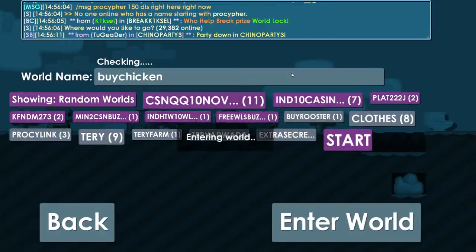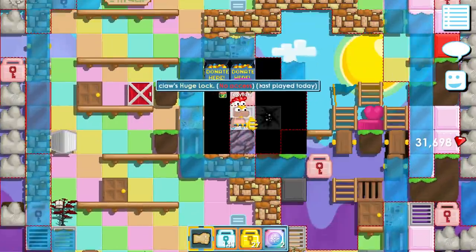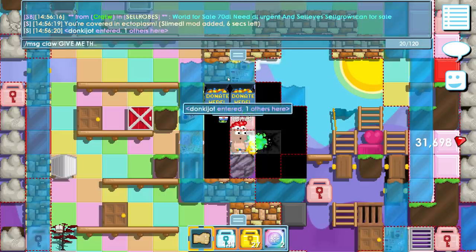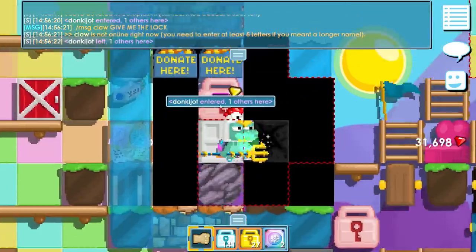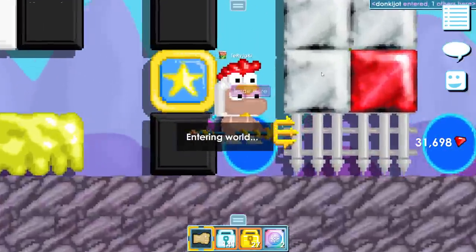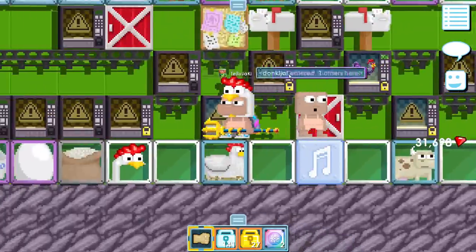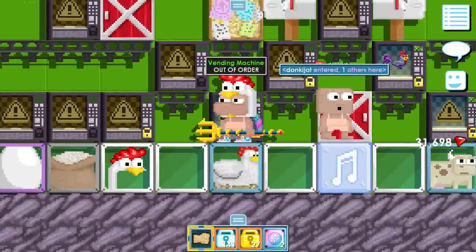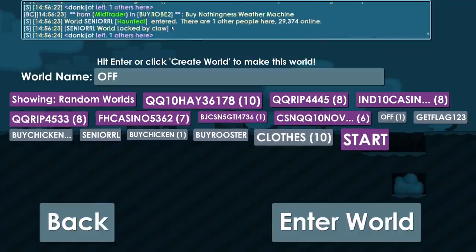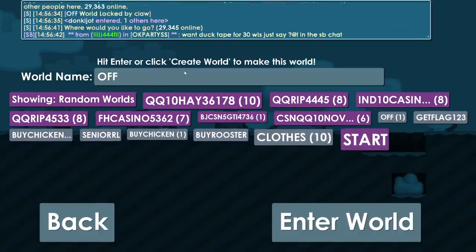I'll just buy Buy Chicken. Wait — Buy Chicken isn't locked with a world lock. Are you kidding me? It goes through like five different link worlds. Oh my god, this is number six — and we're finally in the world, with not even stocked vending machines. This dude has the world name Buy Chicken and he's just ruining it like that, with five links. How many fossils do you need?